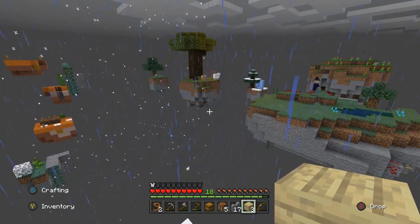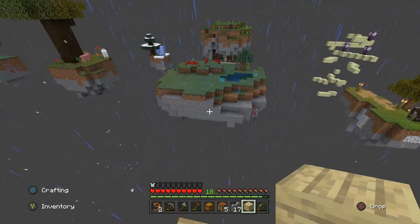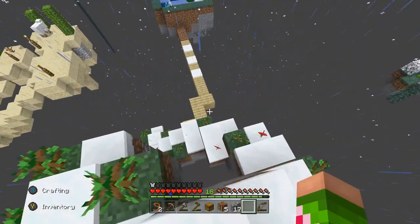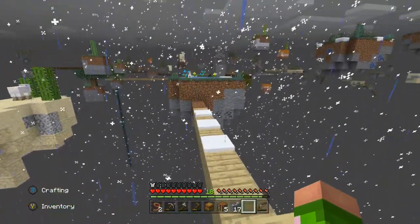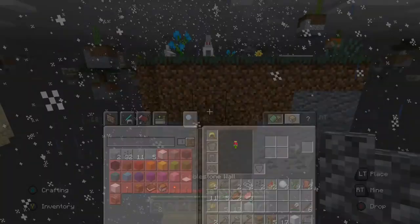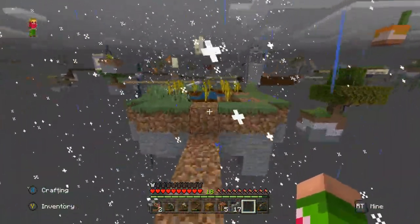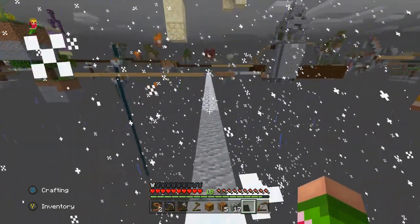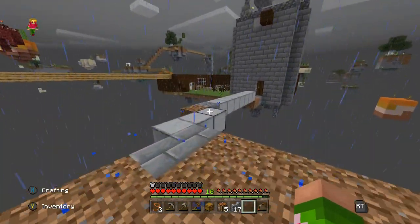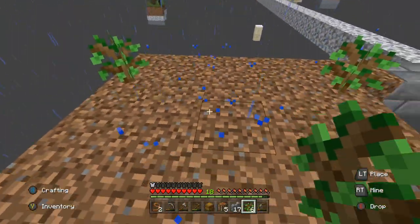I'm guessing the further you get in the traveling the better the islands are. What is that down there? They've got some sort of - I don't even know what that is, but we definitely need to go down there. That is the aim for today's video: to travel down there and see what the heck that is. We've got some bunnies as well, how cute - some little bunnies running around. I'm gonna gather as many materials as I possibly can because we need to travel down there and see what that chest is. It looks like some sort of temple or something.